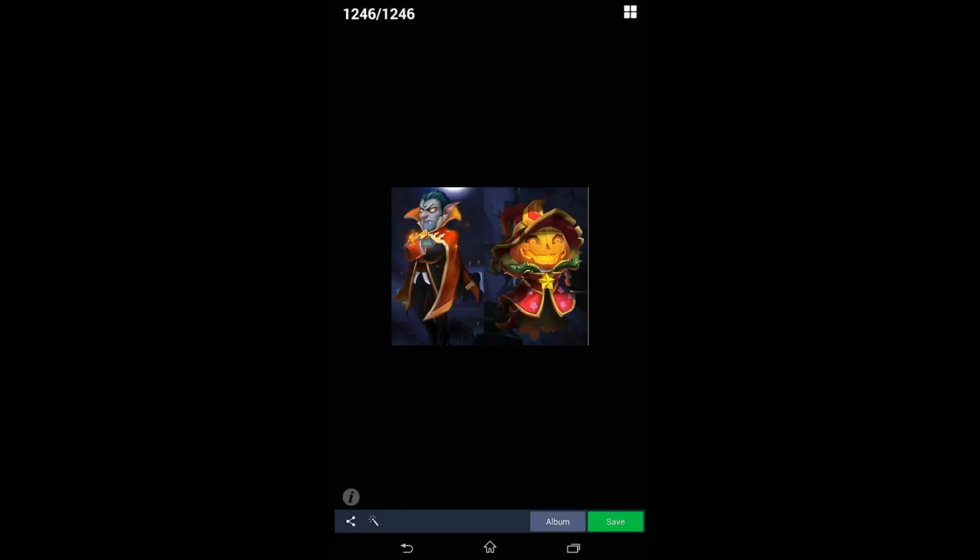First, we're getting some new evolution images. As you know, some heroes don't change at all when they go through the evolution process. Some of these heroes include Ninja, Vlad, and Pumpkin Duke. Well, this appears to be what these heroes will look like when they've had an evolution, and Pumpkin Duke looks absolutely amazing. I wish they did a little bit more to Vlad, but it looks pretty cool.